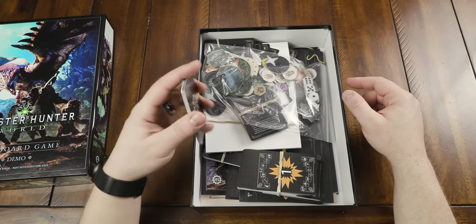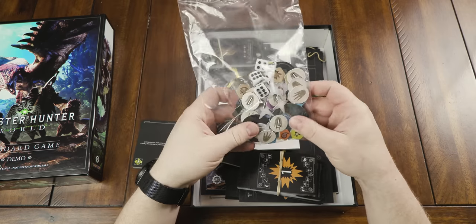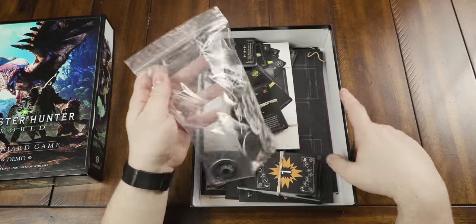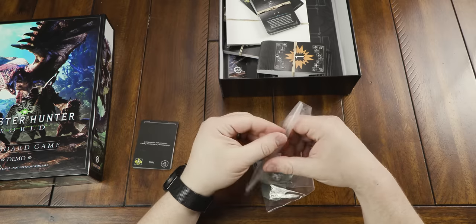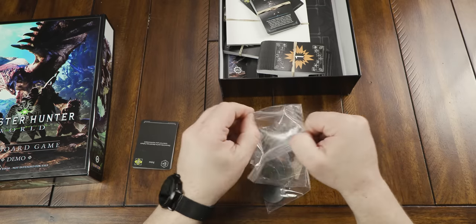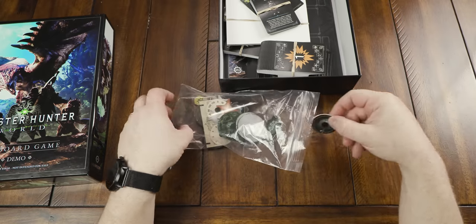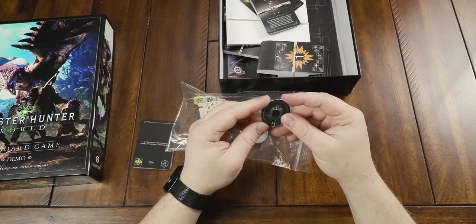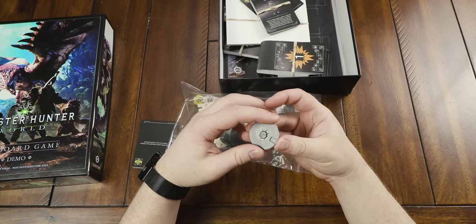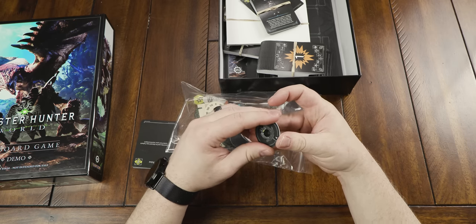Inside looks like we've got a plethora of stuff — we've got some loose cards here, some dice and various tokens, some shurikens, ninja stars, some turny dial things. Let's go ahead and take a look at some of those. So it looks like — I don't know if this is health or what — but you can obviously dial it down or dial it up, whatever you need to do.